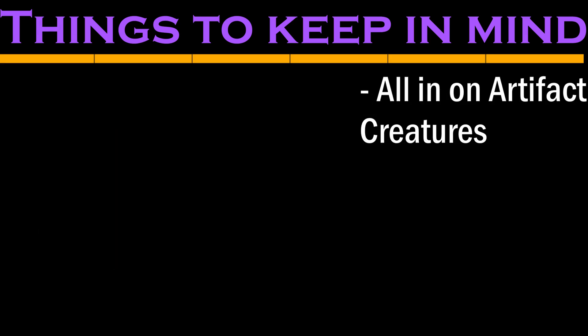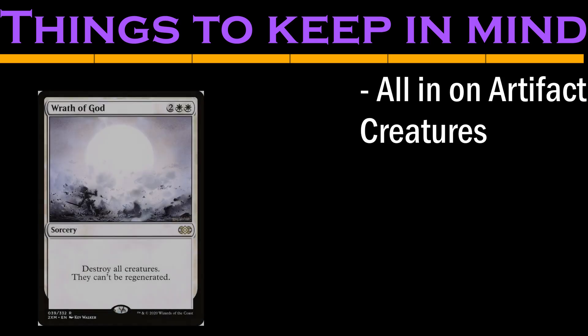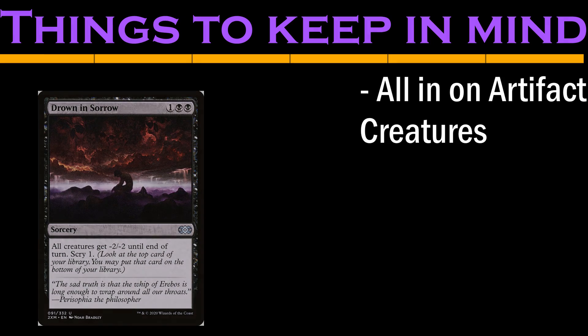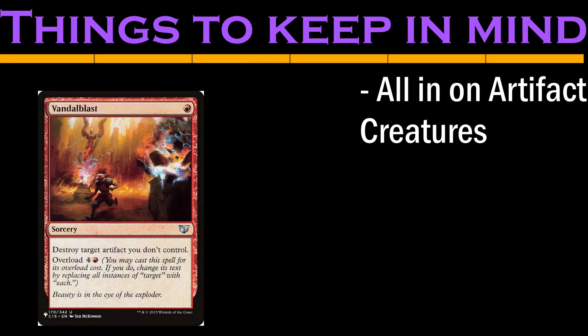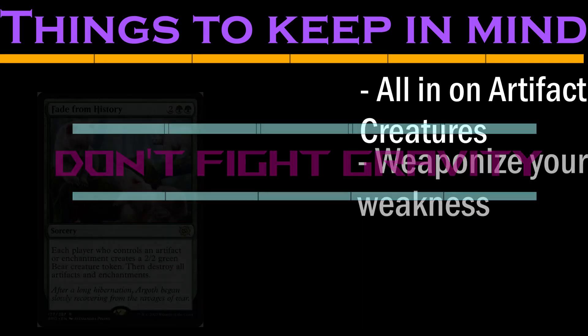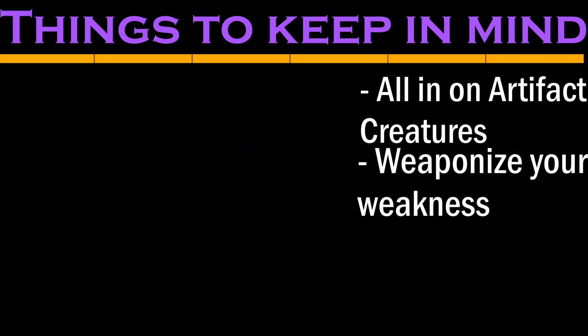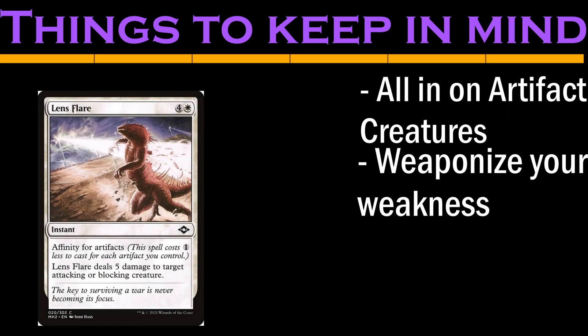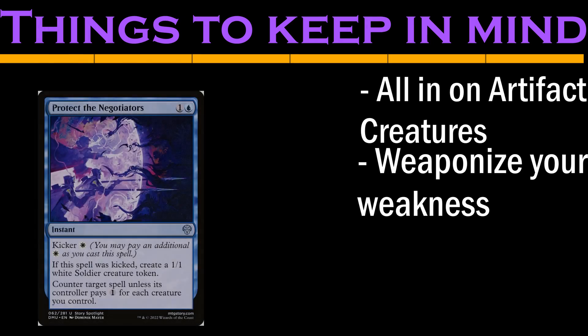Unfortunately, being all in on cards with multiple card types like this means we are very vulnerable to mass removal. Anything that hits Artifacts or creatures will send us back to the Stone Age. Instead of using up card slots fighting the natural weaknesses of our deck, we'll lean into it. The flip side of being exposed to more removal is that we don't have to limit our card choices to things that only care about Artifact Creatures — any effects caring about either Artifacts or creatures will do really well here.